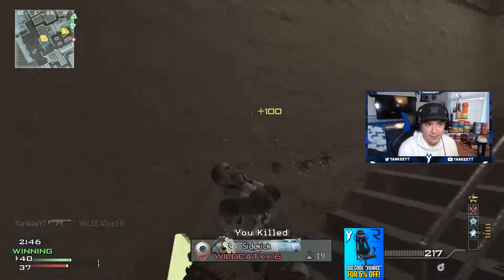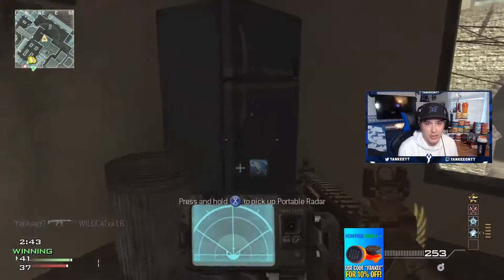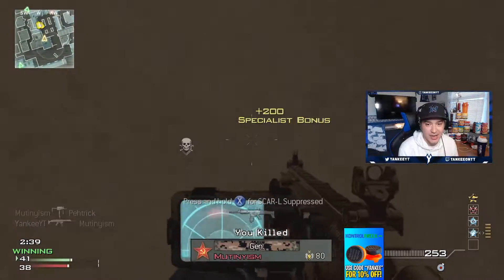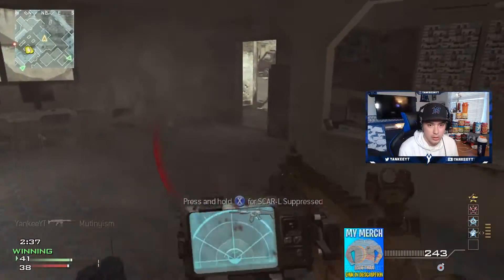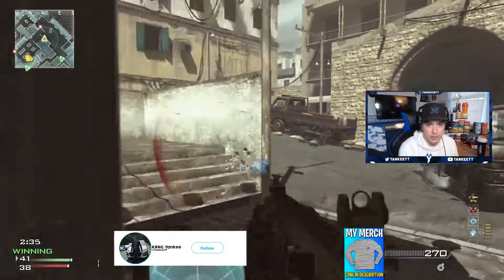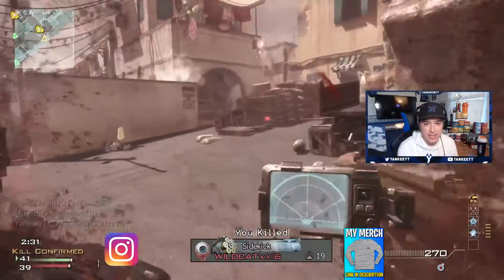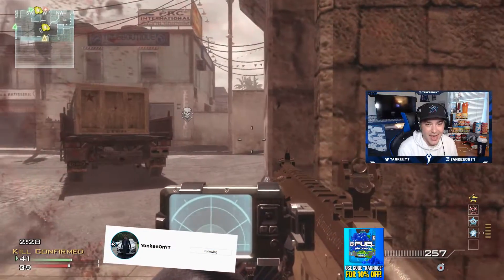Look at that — get finessed, buddy. So I got all perks now, so I should be able to hear where they're coming from. I also threw the portable radar on, so I'm playing a little cheesy right now. Just a smidge cheesy. I don't know how I'm alive. Come on, heartbeat sensor — I need to know where these guys are at. Too many people are using Assassin nowadays. That is one of the problems.